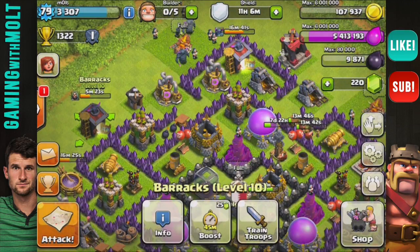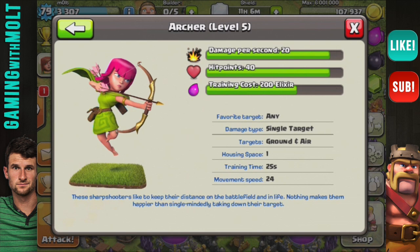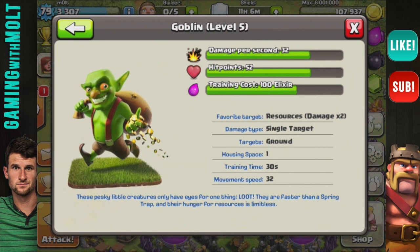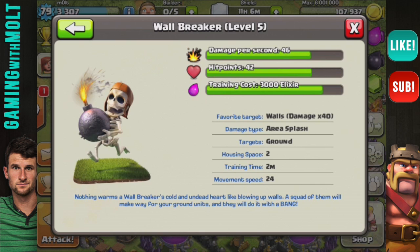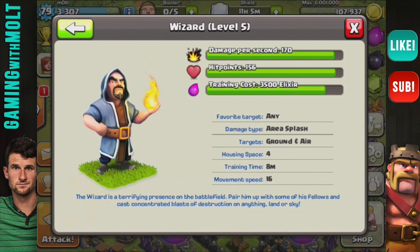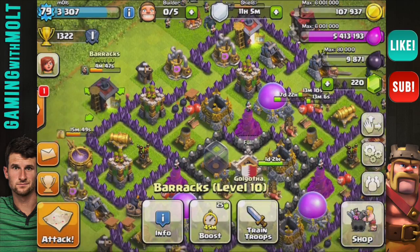The update looks pretty sweet. If you go into train troops you can see some cool new stuff — check out that archer, new artwork right there. New artwork on the goblin too, unless I haven't looked in a while. The wall breakers look a little crazy, definitely awesome. The balloons are different as well. The healer looks the same, dragon looks the same, PEKKA looks the same, giant was changed a while back.